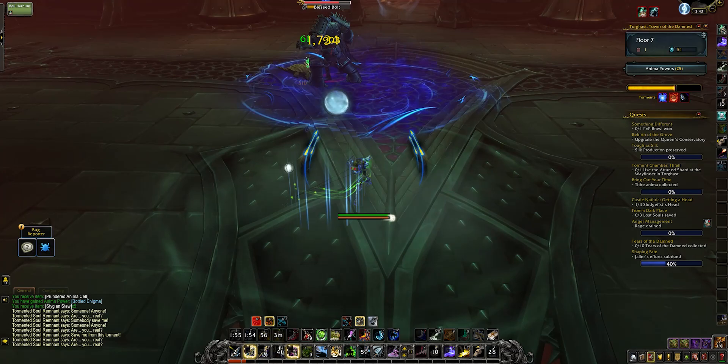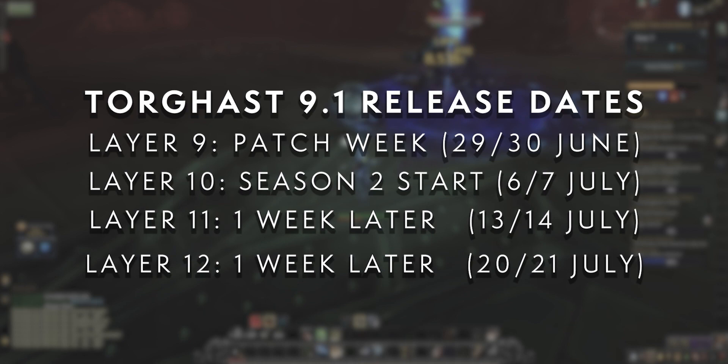Let's actually break this thing down in detail and work out how we can get you the maximum score runs, unlock the highest layers of Torghast, and access the Adamant Vaults. One thing for dates: layer nine is available on patch week, and layers 10 through 12 are unlocked later on. Let's dive into the new score system and how you can best use it.